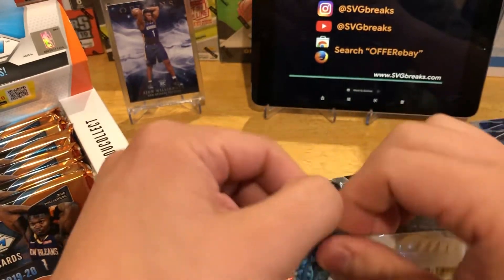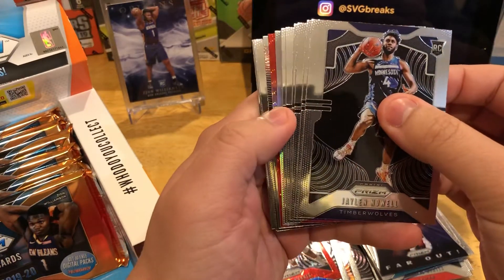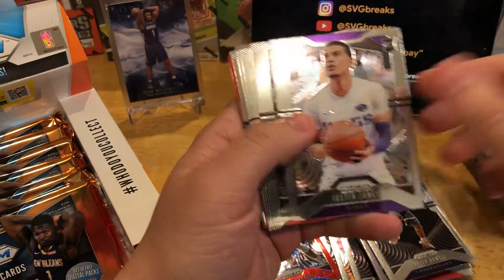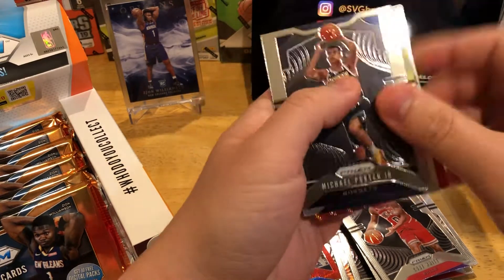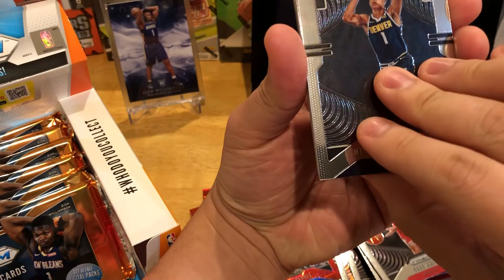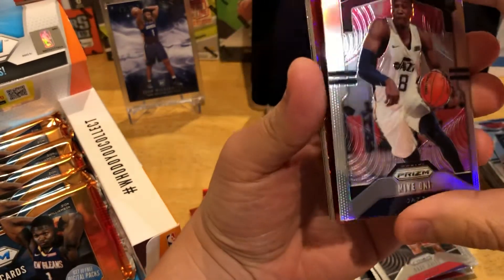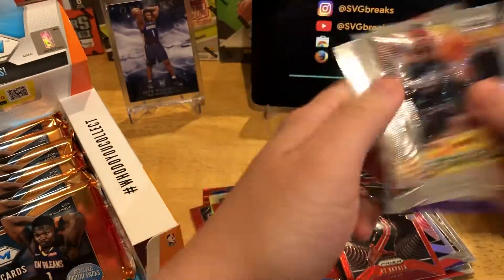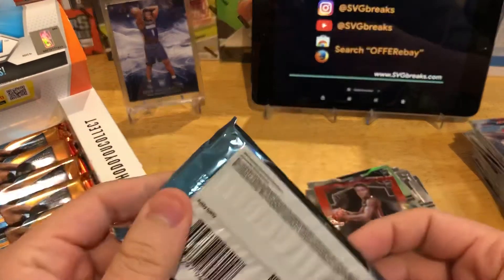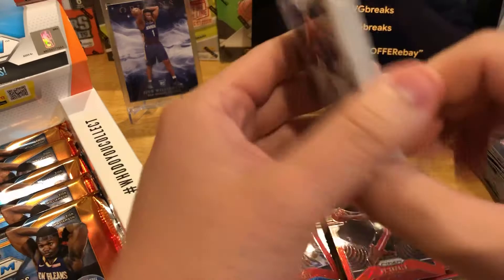Alright, this is going to mark the halfway point of this box. Looks like we got a red wave: Jalen Noel rookie, Jabari Parker, Justin James, Coby White, and three rookies — that's pretty good. It is a Mie Oni silver, so not where we're looking. And a KZ Okpala behind it. We're getting some rookie color, but not the ones we want. Prism's been tough on us this year — I think the retail has actually yielded us better results.